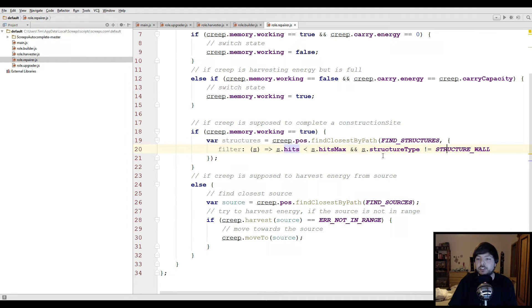And that's our filter function. To explain this in more detail: it looks for all structures, and for every structure it calls this filter function to decide if we're looking for that structure or not. It calls this function with each structure as the parameter — if it returns true, that structure is a possible target; if not, it's not taken into consideration when looking for the closest structure. We don't want to repair walls because that might get us into trouble.